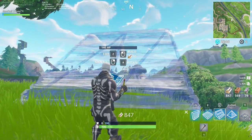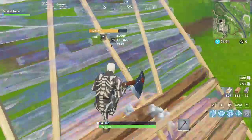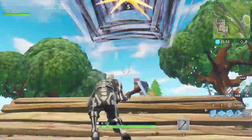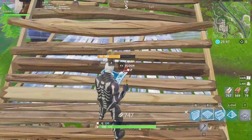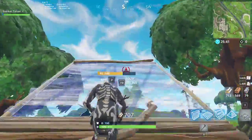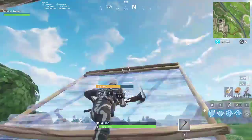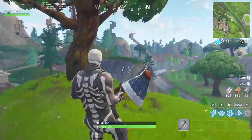The first one is when you gain high ground over someone, a lot of people just start spamming you out or they'll cone you — which is exactly what this is for. And yeah, you don't want that to happen. So when you gain high ground, what you want to do to not get coned is place a floor and a wall like this. The person below might start building out, but it's easy to just build out yourself and go like this. So that's one way to not get coned.